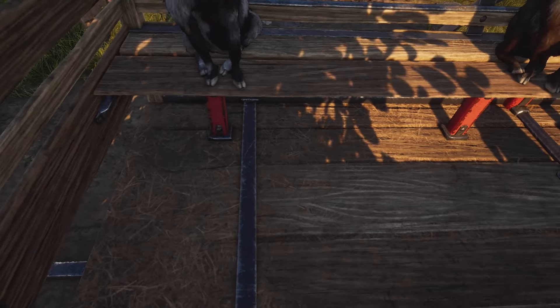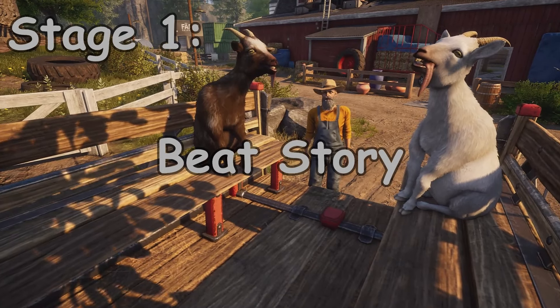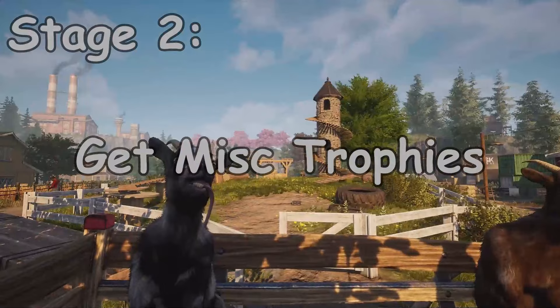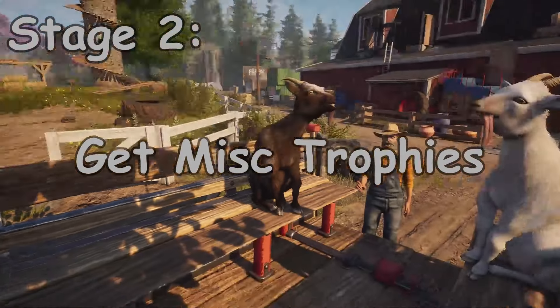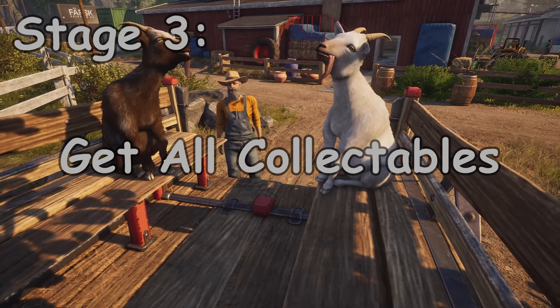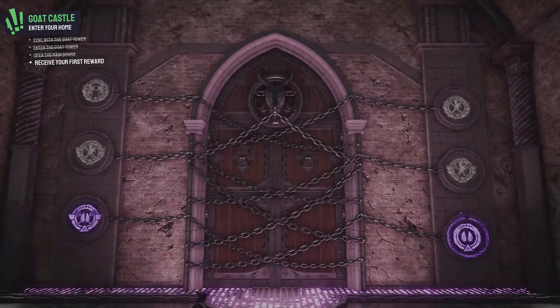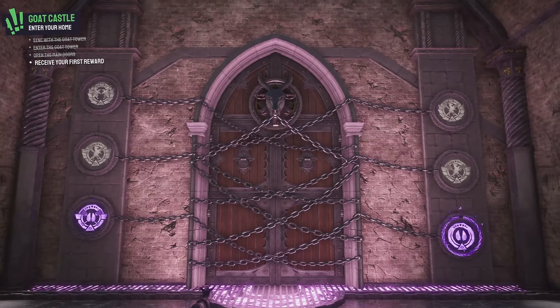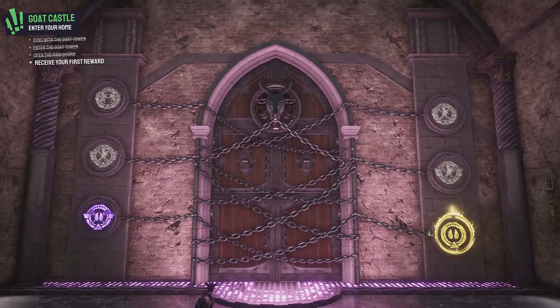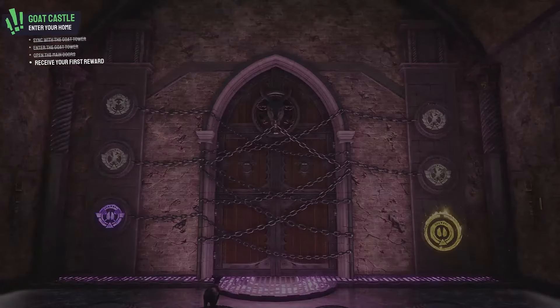To start off with this Platinum, there are 3 stages to get through. Stage 1 is beating the story, which I was honestly super surprised to see. Stage 2 is getting the miscellaneous trophies. And the last stage is getting all the collectibles, which honestly sucked, and you'll see why later. Saying that this game has a story is an overstatement because all it really is is completing side quests to make your Goat Tower bigger.